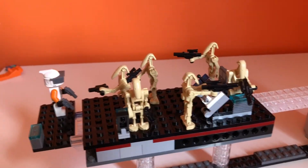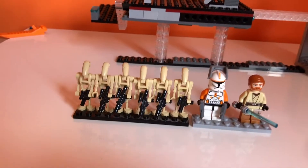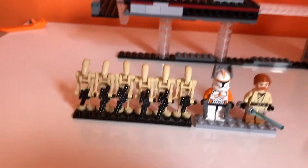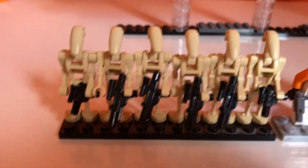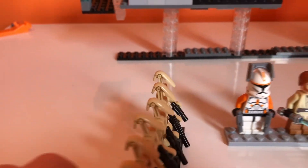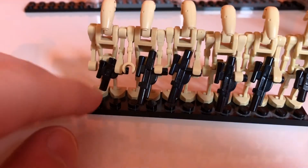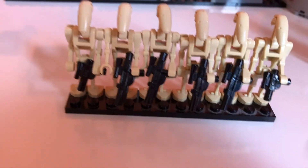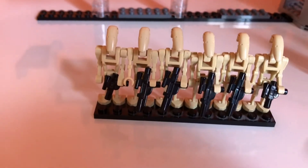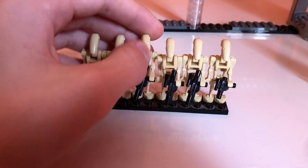Now I'll show off all the minifigures. I have a row of six battle droids — everyone knows how they look, all in tan. Here's the back of them and the front of them. Two of them are holding the smaller blasters and four of them are holding the mid-sized ones, but nothing too special.